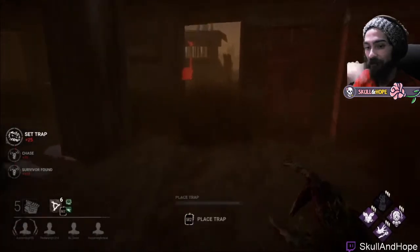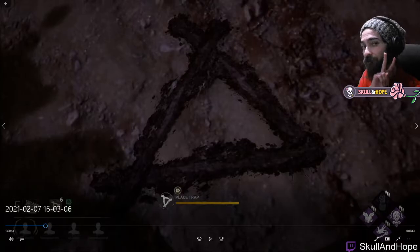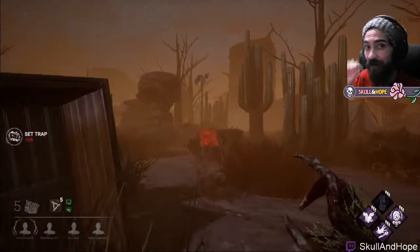Once we place trap four, we place trap five nearby. Remember how I said there are two drops — the other drop is a vault area on the other side of that first wall. I put this trap here to hit somebody going down the vault, but also to protect the pallet we just passed by. That's five traps.